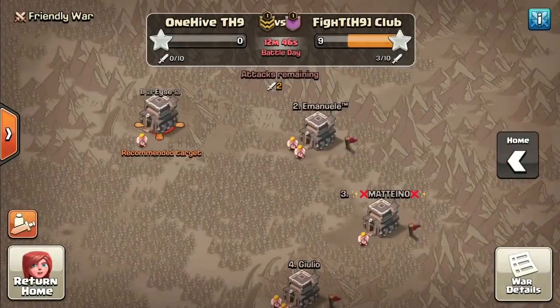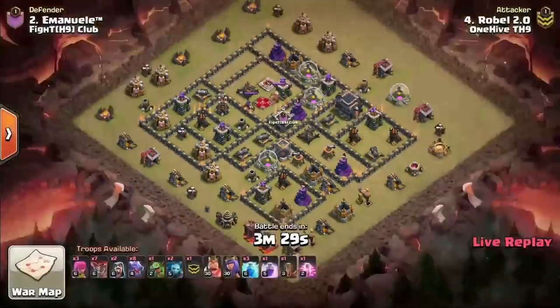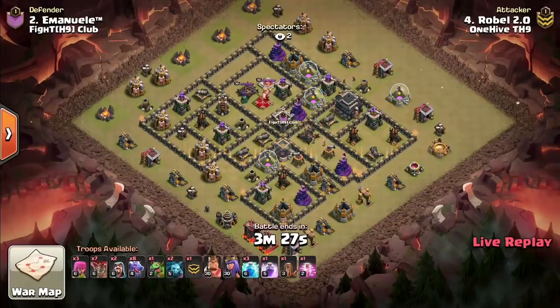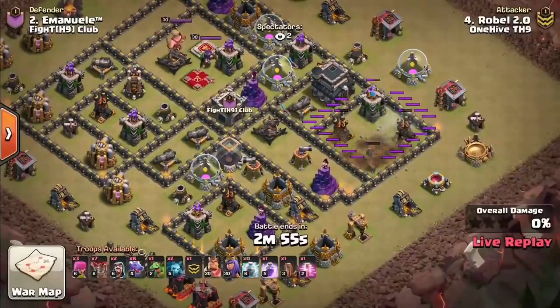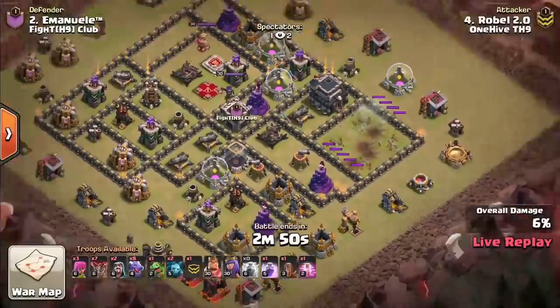We are live, down to the last 12 minutes of our first war of the Town Hall 9 cup tournament — $45,000 for one team that can go undefeated through nine rounds, and 512 teams have entered. Roble is going in right now with dragons — he's got the zap-quake dragon setup. I can see exactly why he chose this strategy for this base: look at the air defenses on the right side, they are in close proximity, and that's exactly what you're looking for when you do a zap-quake dragon attack, one of the strongest variations at Town Hall 9.